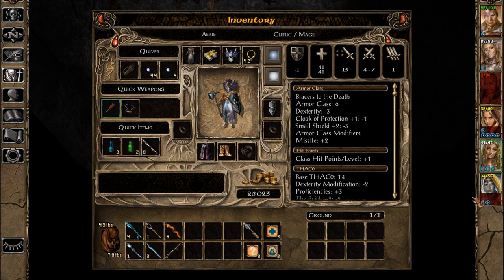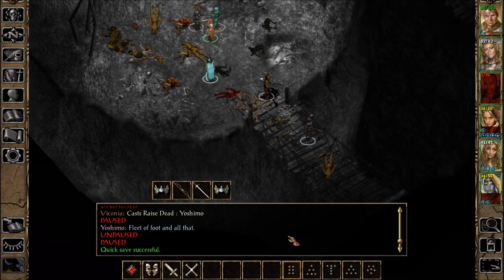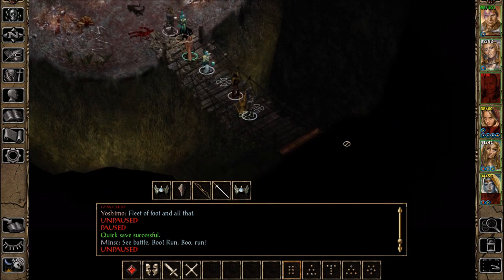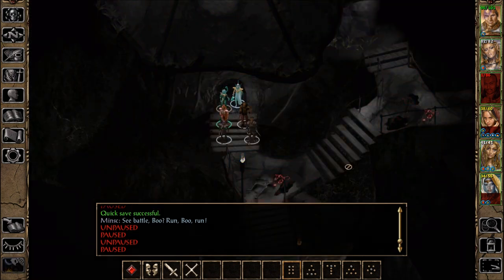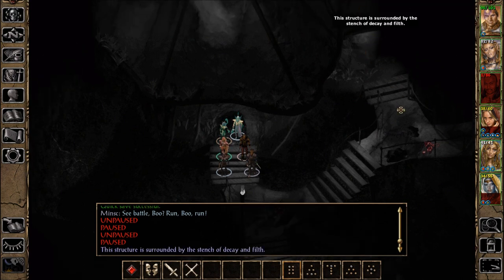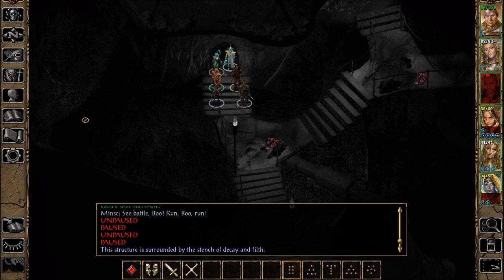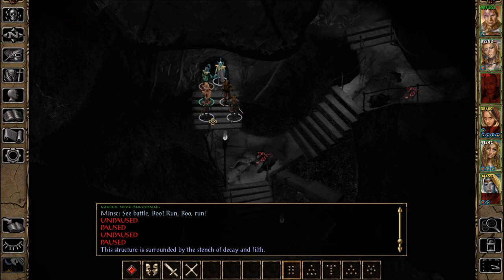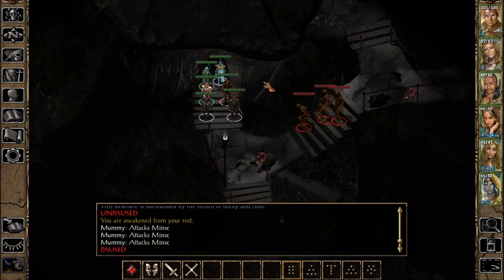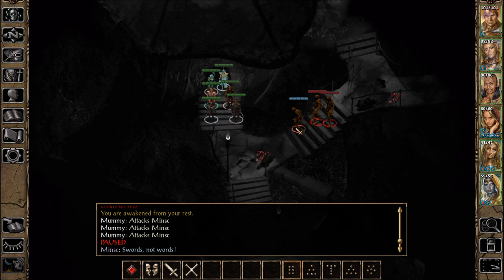We all need a rest. It doesn't make sense in this story. This structure is surrounded by the stench of decay and filth. Awaken from our rest — they're all just regular mummies now. No mummy lords or greater mummies or crazy stuff like that.